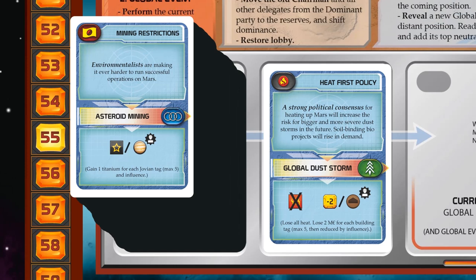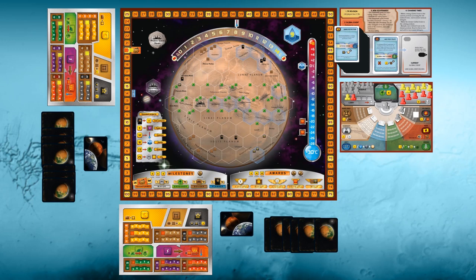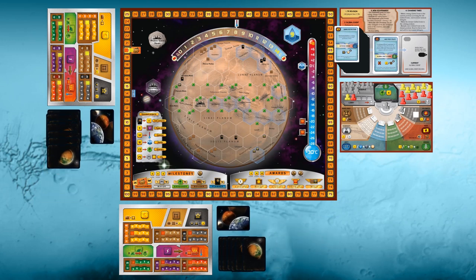Well, now we are ready with the setup for Turmoil and we can continue to decide which corporations and cards to keep on our hand. And then we're ready to play. Now let's play two generations to get the hang of this.